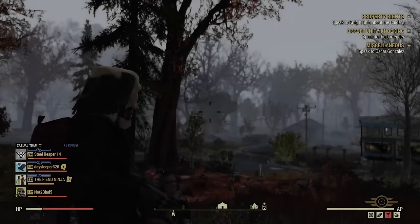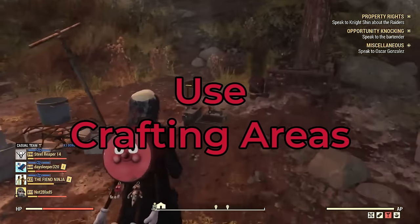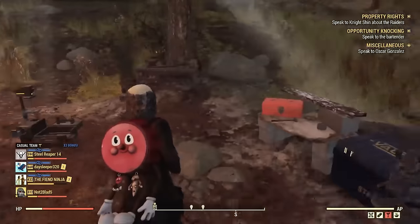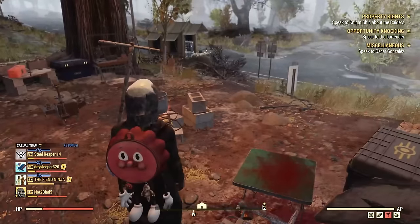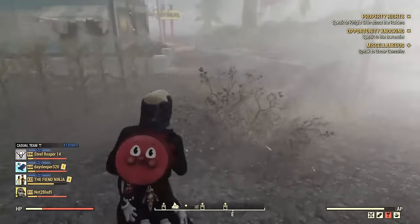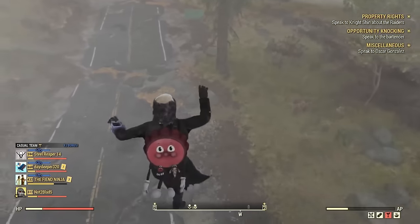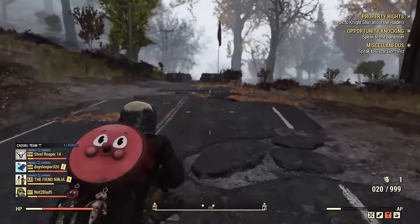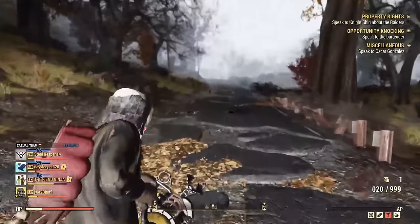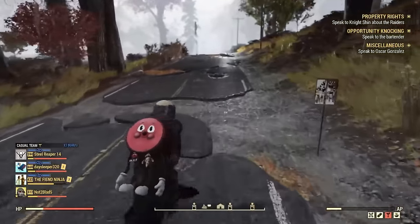My next tip is to utilize crafting areas. When you first get out of Vault 76, you're going to have the Overseer's Camp right across the street from the Wayward — it's going to have a weapons bench, an armor bench, things you need to start crafting early on. Some other good areas with crafting stations are Foundation and White Springs Mall, which has every kind of crafting station in abundance so multiple people can use them at once, as well as easy access to vendors. Also, if you join a team, don't be afraid to jump to your teammates' camps and use their workbenches either.